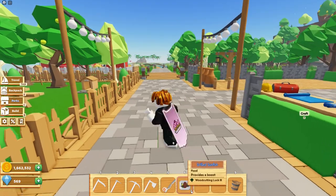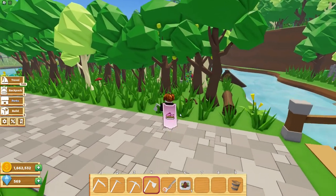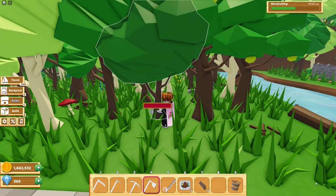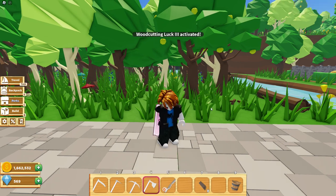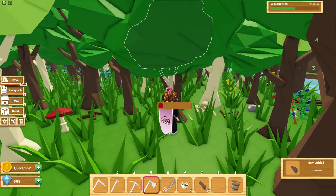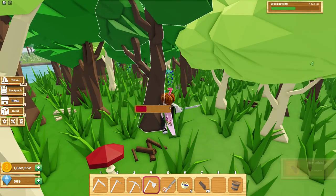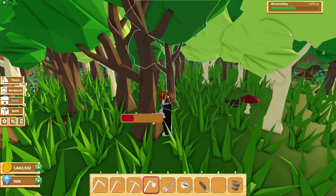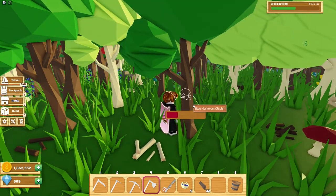Next up is the woodcutting luck 3 boost, which is from the grilled sunfish. This is basically the same thing as the mining luck 3 boost but with wood. Before the boost, we get four wood per tree. Now let's eat the grilled sunfish. Still only getting four — after four trees, we finally got one extra wood. This boost is alright, basically the same as the mining one. If you need a lot of wood, I guess you can use this boost.